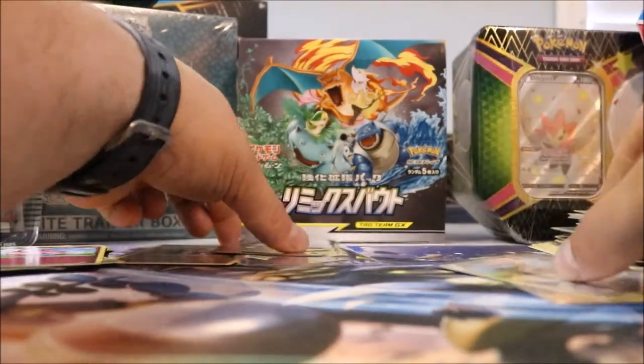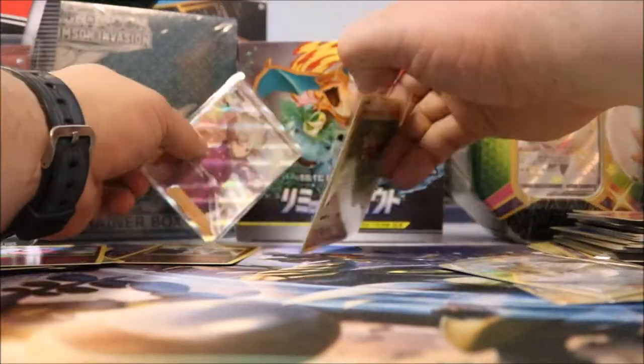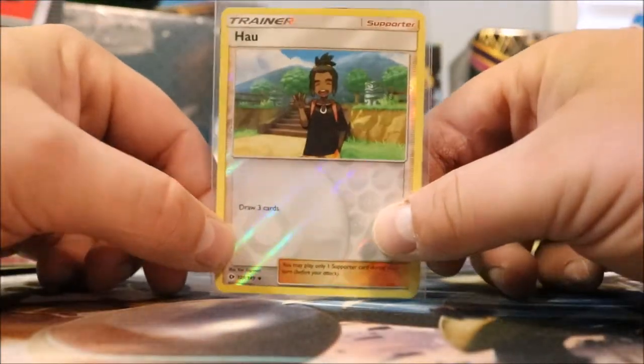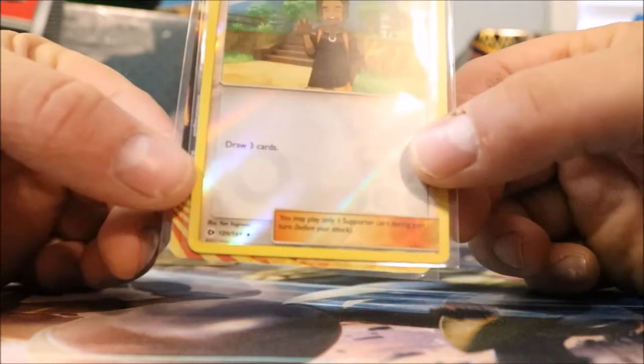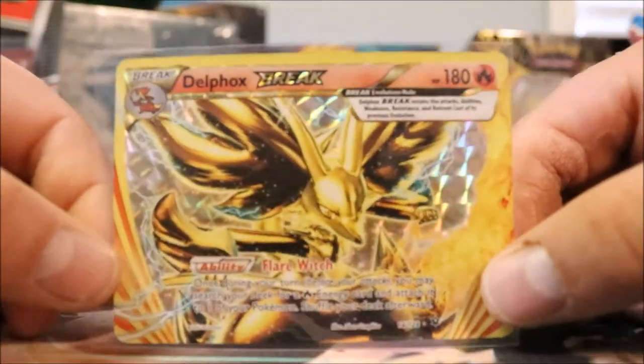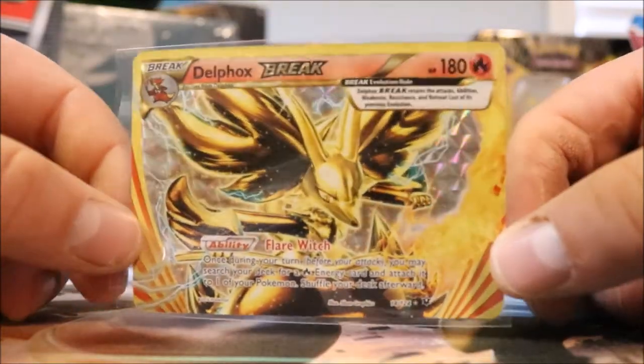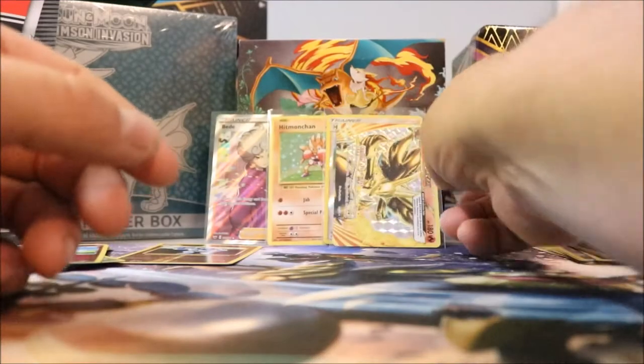Let's get Hitmonchan up. We got a trainer card — draw three cards. I wish I could draw three more secret rares. That'd be nice. That's it guys. Again, Will signing off.